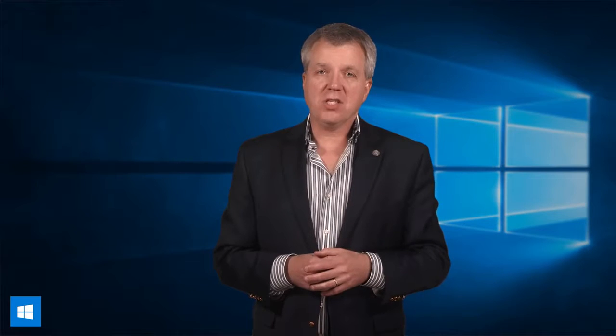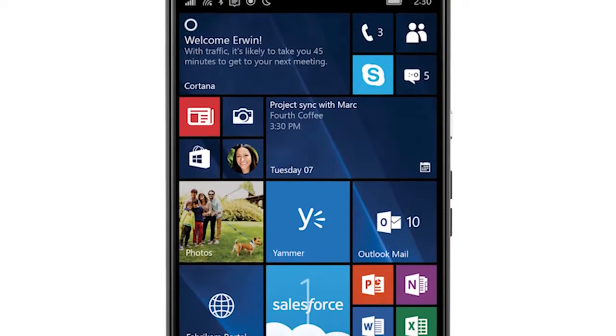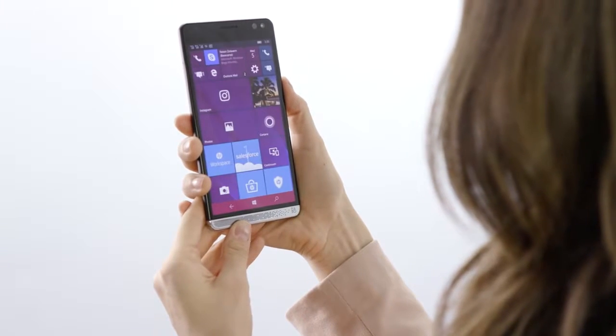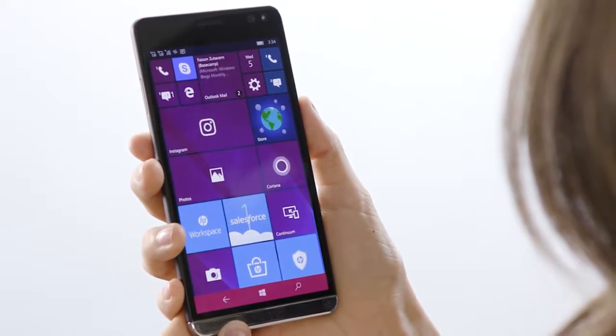Molly from the Windows Blog is going to give us a look at a phone that's a 3-in-1. Hi, I'm Molly Ruiz-Hopper from the Windows Blog, and this is the brand new HP Elite X3. I've had the chance to go hands-on with the device over the last few days. One of my favorite Windows 10 features is Windows Hello, which lets you securely and seamlessly log into Windows 10. The HP Elite X3 not only boasts a camera sensor for Windows Hello, but also a fingerprint reader, so you can log in securely whichever way is most comfortable for you.